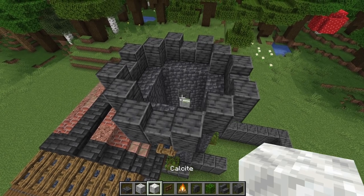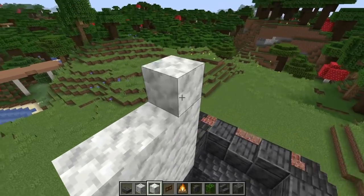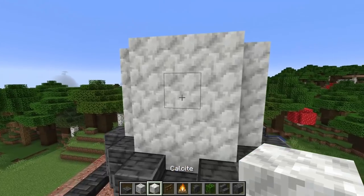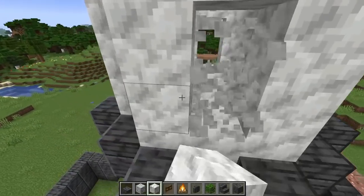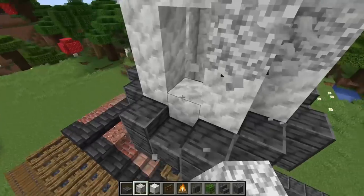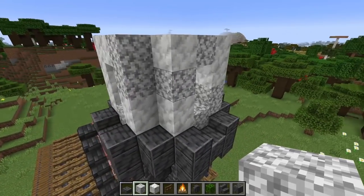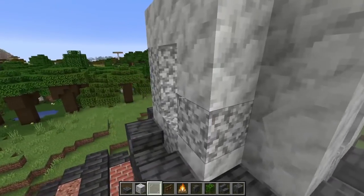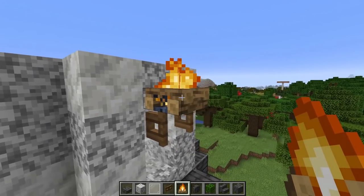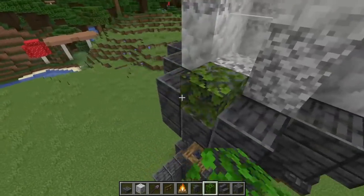Grab a mix of diorite and calcite blocks and go up five blocks on every one of these corners. Then knock out the two middle blocks on each side to create windows all around. Come back in and add some diorite for texture variation — you can use any white block, even bone block or mushroom stem. Add white glass in the windows. Put an open gate on the top section with a campfire block to the side — do this all the way around. Then add bushes in the middle section all the way around.